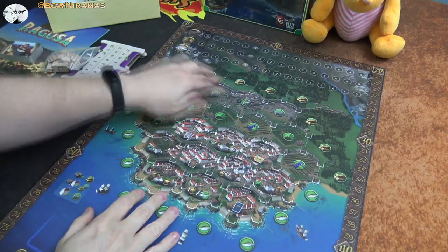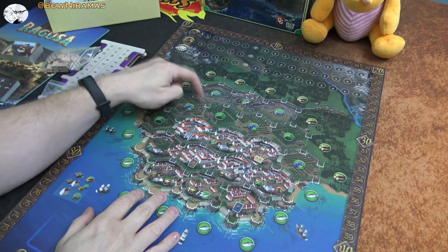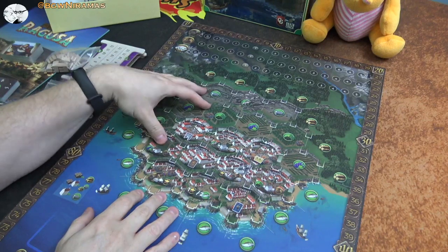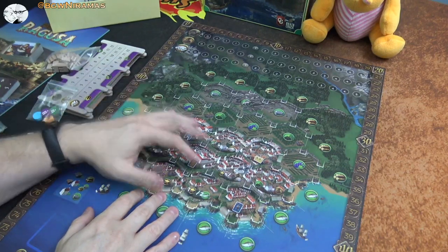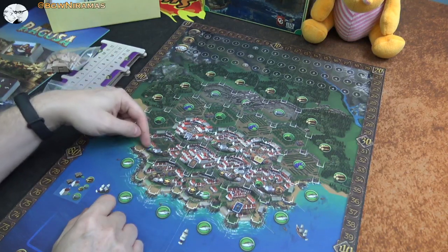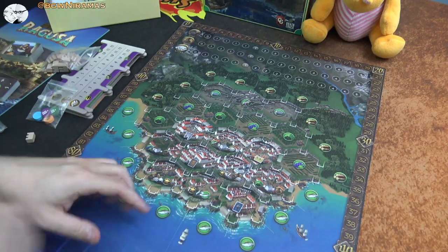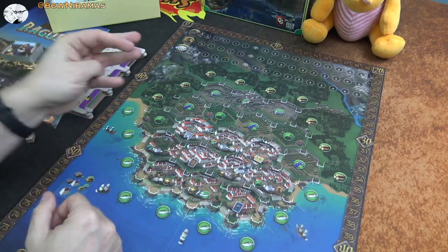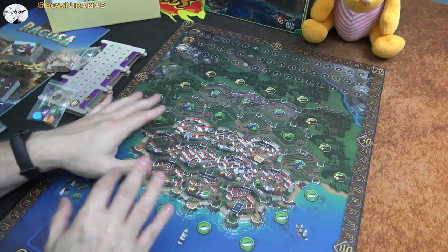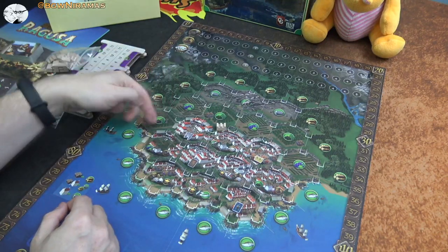Here's the map. Out here we're going to have a rural area where we will build our houses in order to get some resources. Then we can use resources in the city by building houses in here, and we can trade them — we can turn grapes into wine and then sell the wine to different ships that come into the city. And these little wall pieces will build up a wall around the city, and that will score us points.